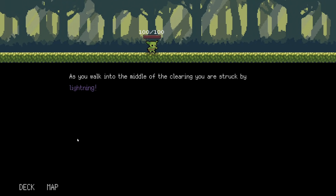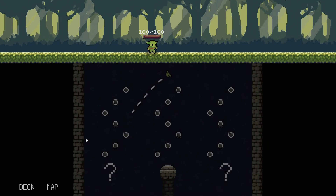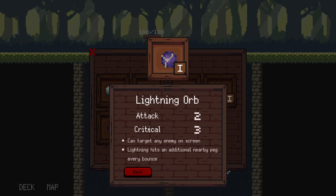As you walk into the middle of the clearing, you're struck by lightning. You shiver as the energy courses through you, but it harmlessly congeals in your satchel in the form of a lightning orb. So — a lightning orb! It's a 2/3 and can target any enemy on the screen.